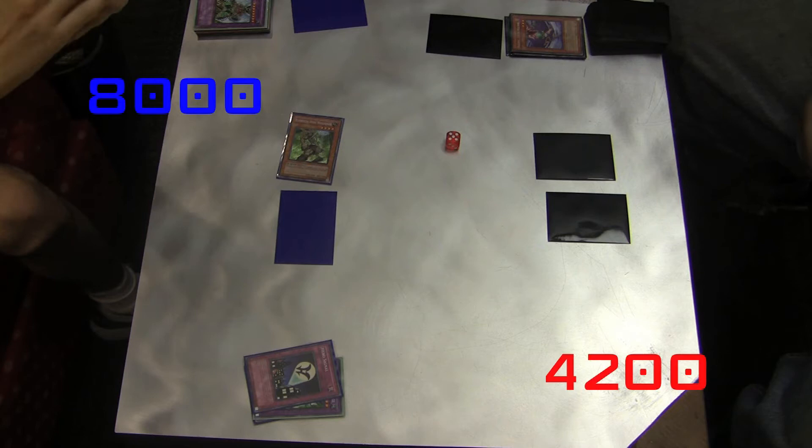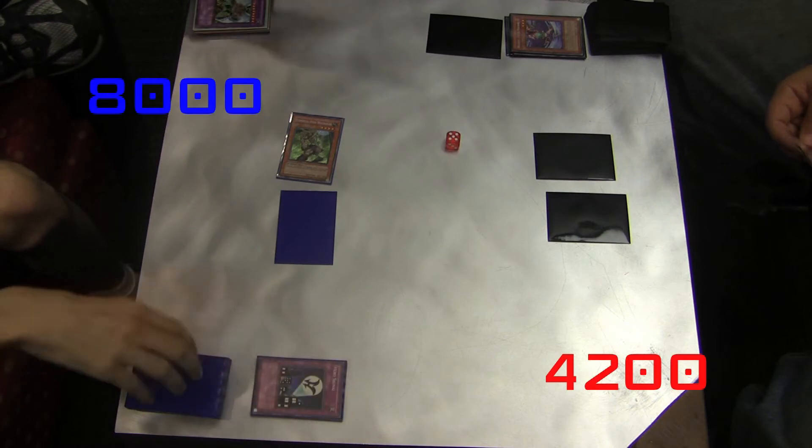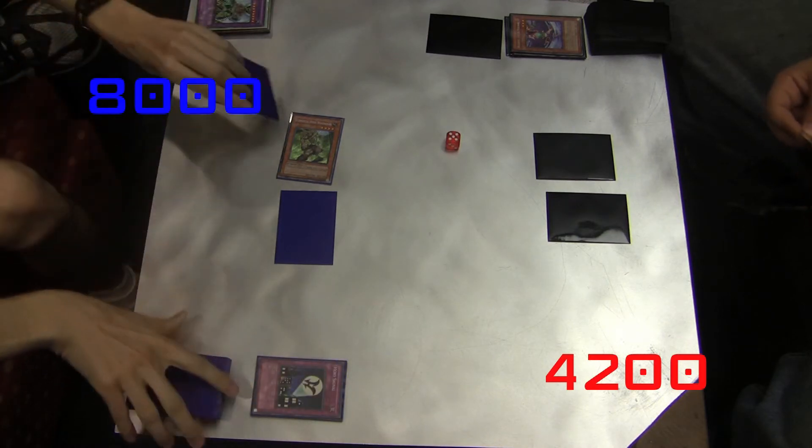Right now we're looking at Woodsman and a set card on my side, and two set cards on the opponent's side of the field. Sad times for Destiny Heroes.